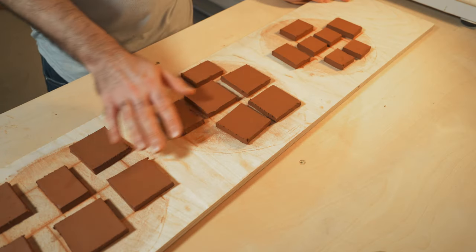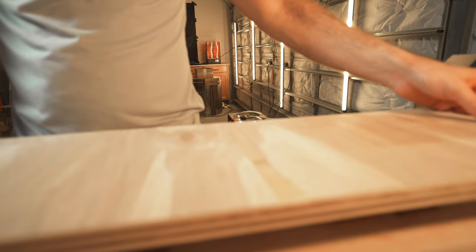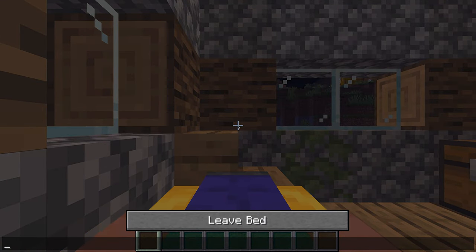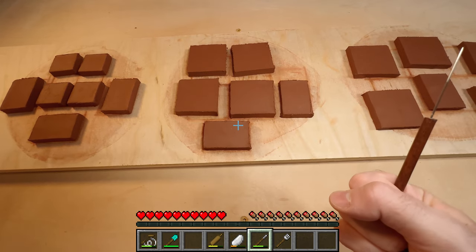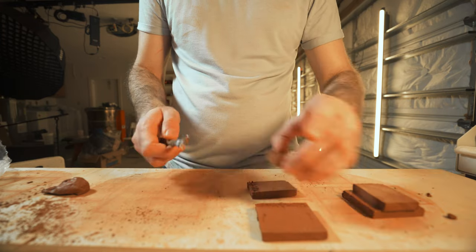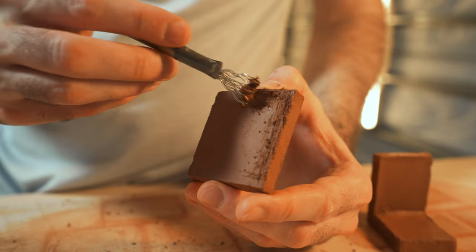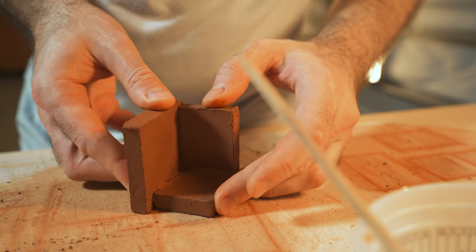Now that we have all our pieces, we can put them together. But they're still a bit too wet, so we're going to cover them up overnight. Now that they're dry, I'm going to switch from my needle tool to my wire brush. I'm using this tool to scratch each edge that's going to connect. This loosens up the clay so that when I apply slip — or watered down clay — it becomes like a glue so that I can attach each piece together.